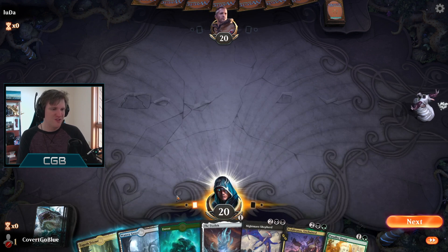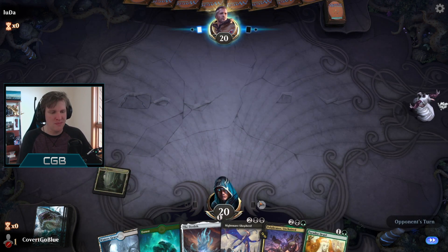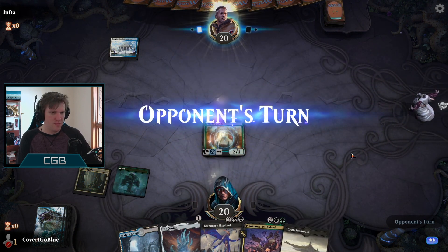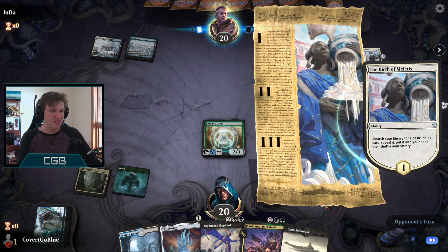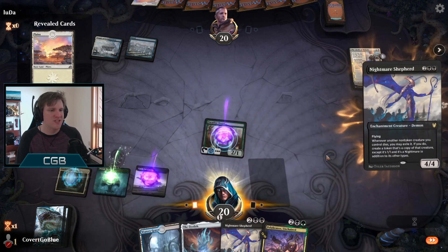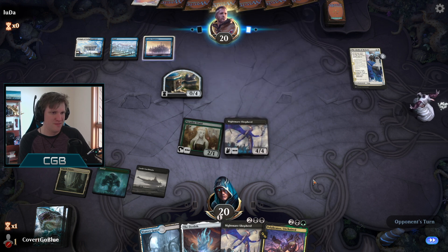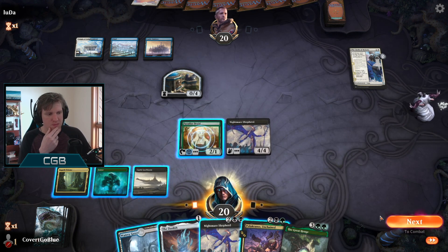Ozolith, Paradise Druid - seems awesome. But do we play a tap land on one? I think we have to. The way this can curve out is Paradise Druid, Nightmare Shepherd, Polukranos, and Ozolith the same turn. Our opponent opened up on Temple of Enlightenment with a little scry. Blue-white mage - Birth of Meletis. Another Nightmare Shepherd? Well here's our Nightmare Shepherd - let's see what the opponent has to say about it, can they deal? Looks like they're going to try to counter what we do.